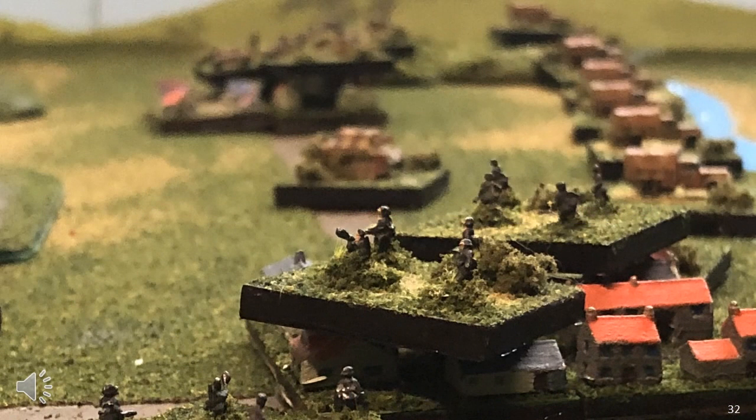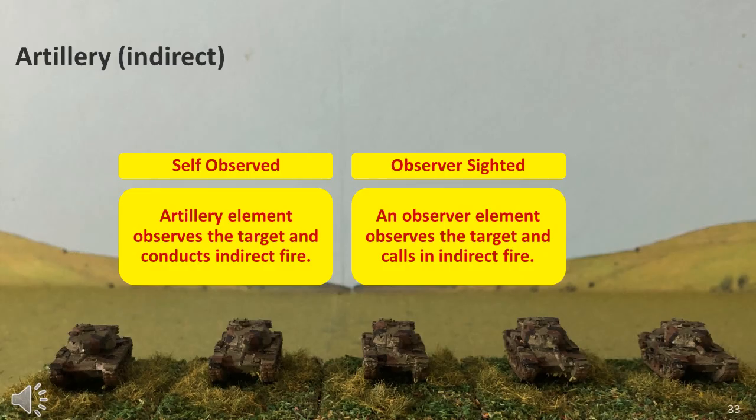Area or interdiction fire is pre-planned, with the target and game turn of arrival stipulated before the game. Fire support is the most common mission, and most artillery would be under this mission at all times — an observer calls in fire support. The self-observed indirect fire is self-explanatory, but observer-sighted fire is more complex. A player gives an artillery element a fire support mission, normally set before the game and retained for the entire game, only interrupted when area or interdiction fire is required. The artillery is linked by radio, telephone, or messengers to the observer, which can be any element under a headquarters or only the headquarters and special subordinate elements, depending on nationality. This is a detailed, accurate, but complex system — once experienced, it's easy to use, but understanding it takes a lot of effort.